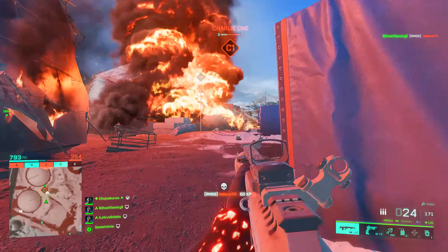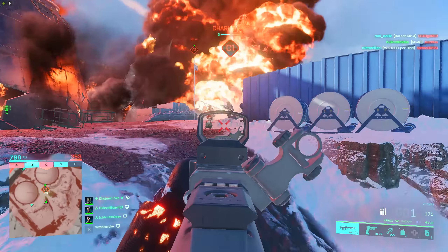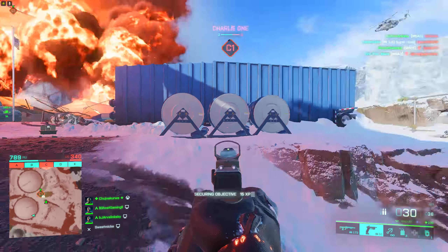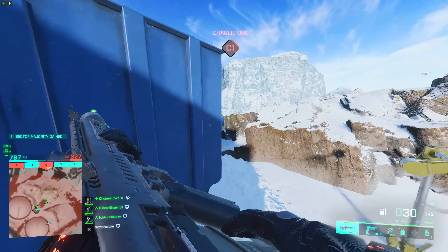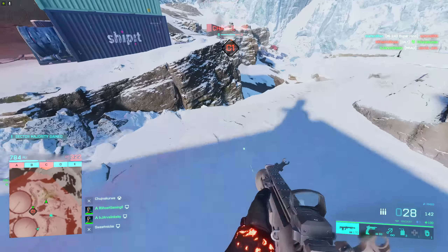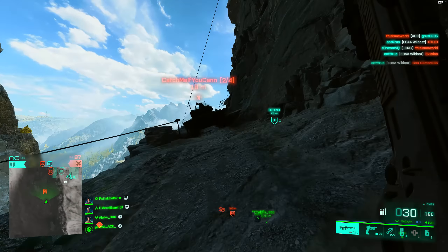Overall, some really nice changes. It gives players on the attacking side an opportunity to play around the gadget, and if you're on the defending side placing the gadget down, you're also informed when it's on cooldown and you're no longer protected. Moving on, let's talk about Dozer. DICE's fantasy for Dozer was that he should be the shield on the front lines — the soldier pushing through and being the first into enemy territory while teammates back him up.